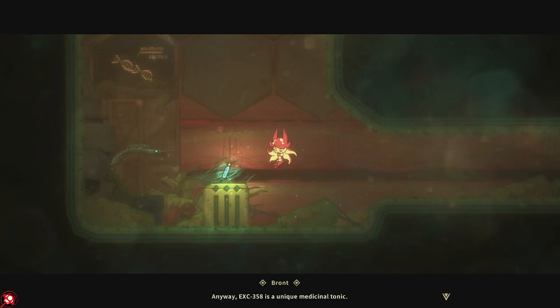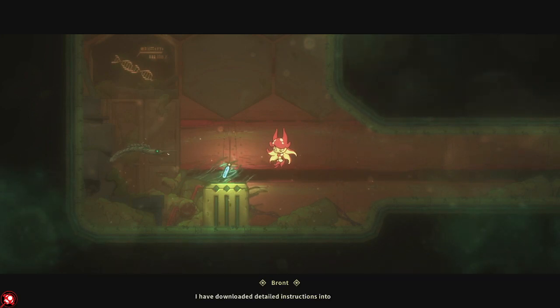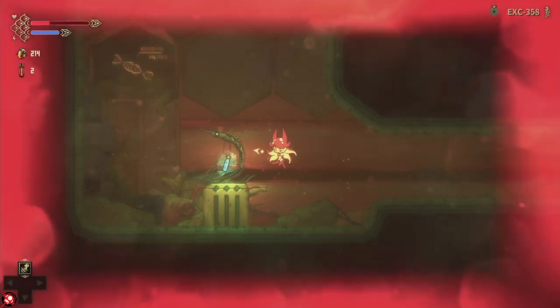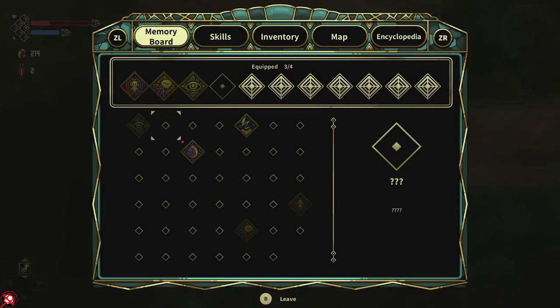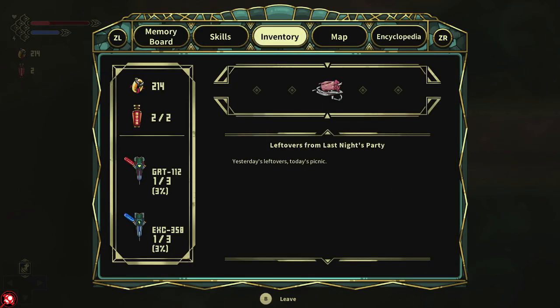EXC358 is a unique medical tonic that can enhance its taker's mobility and muscle power — detailed instructions have been downloaded into the codex. Let me look at the inventory. So we've got one of this blue one and one of the red one. I imagine like I said, find two more of each and it will boost up the red area or the blue area.